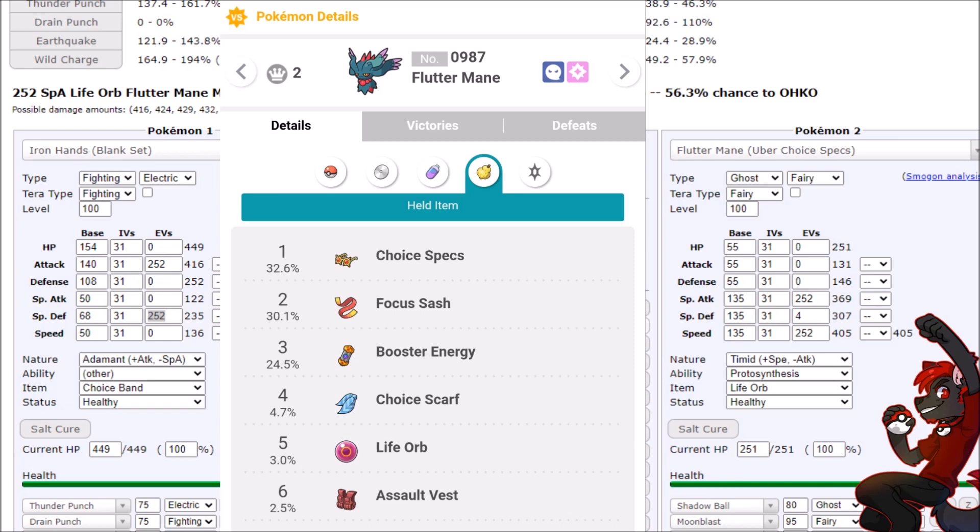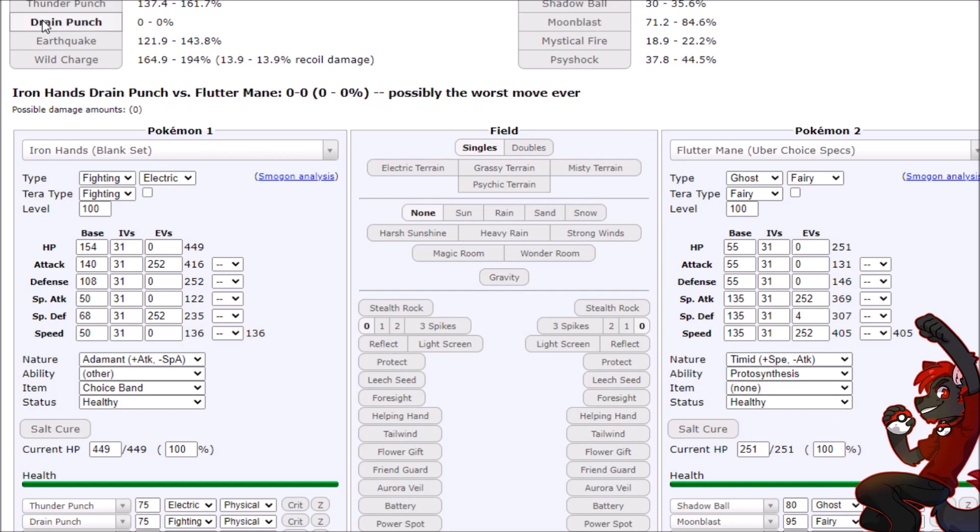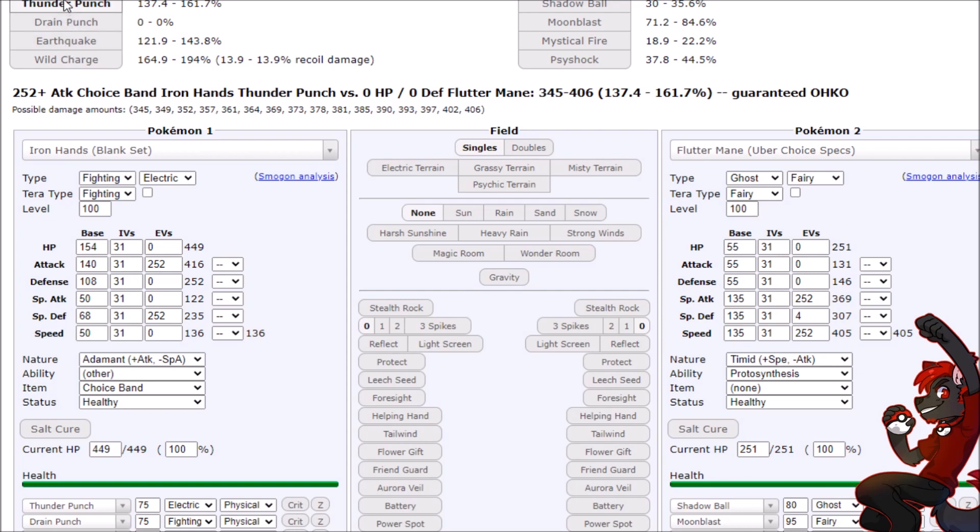You can look at these interactions — Choice Specs you lose, Focus Sash you lose, Booster Energy and Choice Scarf getting less usage. So about one in three Fluttermane you can beat because it doesn't have the item and loses the damage. If it's Scarfed, you survive but you can't Drain Punch it to get health back. Unless it's a weird scenario where you Thunder Punch to KO something like Dondozo and then you're locked into Thunder Punch with Scarfed Fluttermane as the last Pokemon — okay sure, you win, but it's ugly. It shows the damage kind of does things.